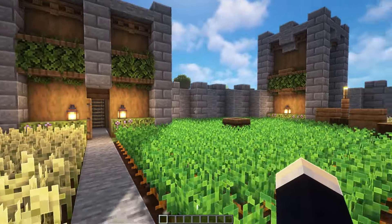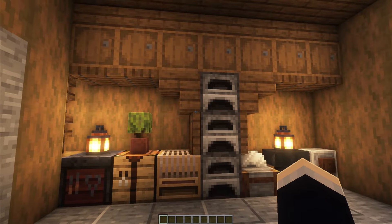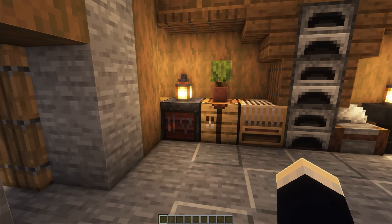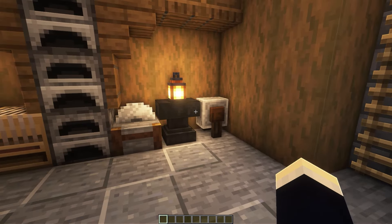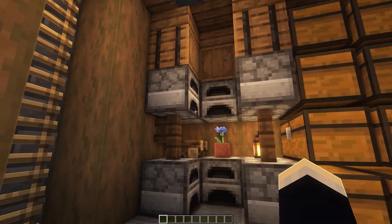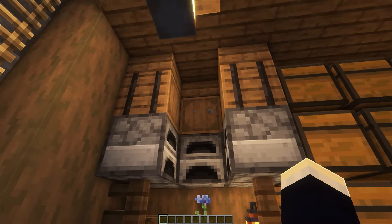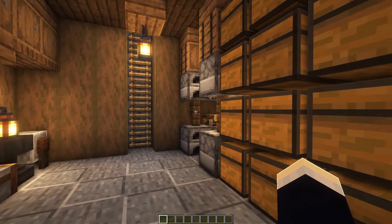That does it for all of the exterior base things. Now let's head on to the actual main base itself. Heading through the front door and turning to the left, we have our crafting wall and also a little bit of smelting. We've got a whole bunch of barrels along the top for you to store some crafting materials. On the left side, we have our main crafting blocks and a couple of decorations. On the right side, we have our extended crafting blocks where we've got an anvil, a stonecutter, and also a grindstone. Then on the right side wall, we have a little bit of a smelting area. We've also got some barrels along the top for you to store in any ores. And then to the right of this, we have our main storage area where we have a whole bunch of double chests.